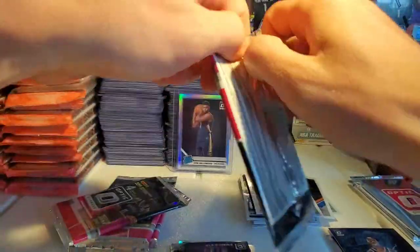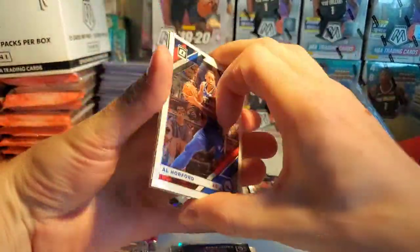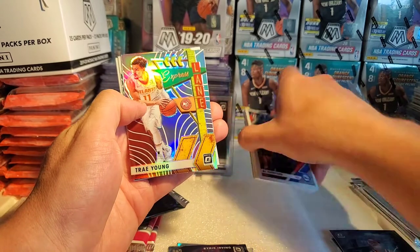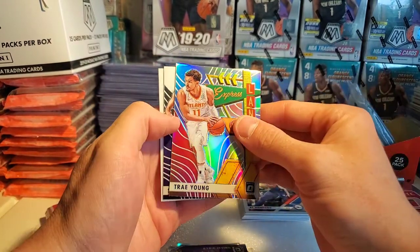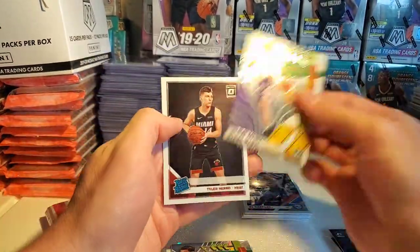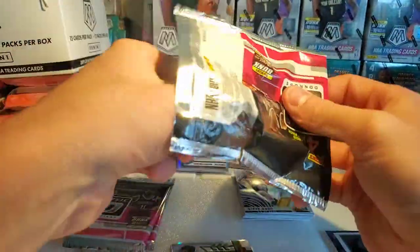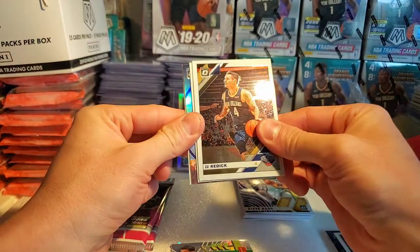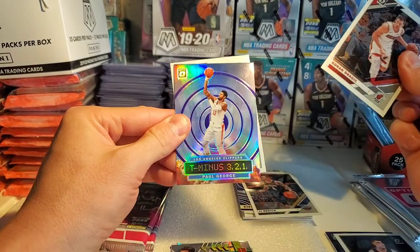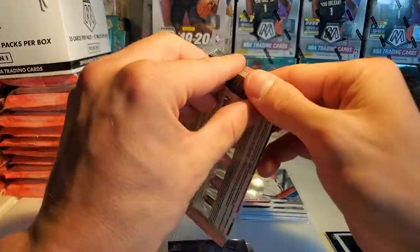Kendrick Nunn, Montrezl Harrell — nice. Got RJ Barrett, so far so good. I was so stoked to find these in a store — I'm not paying $150 for this. $150 to $200 for a mega box is insane. Trey Young silver express — dope. Steve Nash, base Tyler Harrell. JJ Reddick, Goran Dragic, Paul George insert, Steven Adams regular base.